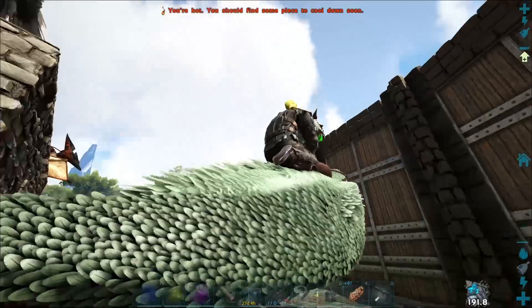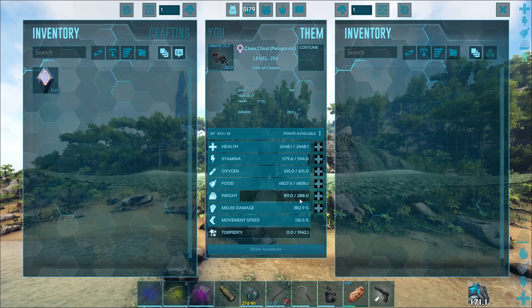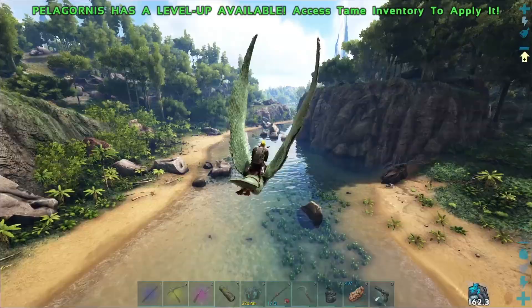We're going to leave all the rest of our stuff here to save weight. And we're out of here, let's go! Now this guy tamed up with 2,448 health, 594 stamina — that's pretty good — 60 oxygen, food doesn't matter, 288 weight, and 382 melee damage, 136 speed. So not too bad for flyers, but here's where they shine.